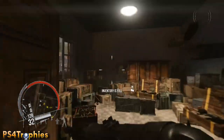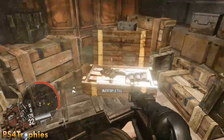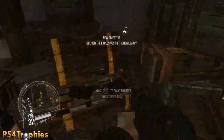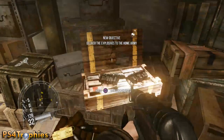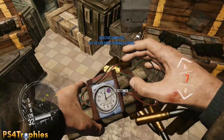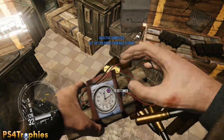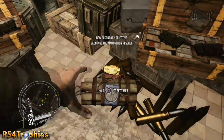Then go into the room here and pick up the explosives. After you've picked them up, you're going to want to do the secondary objective, which is blow up the armory here. So go ahead and set some charges.